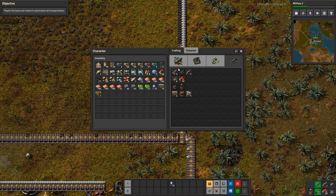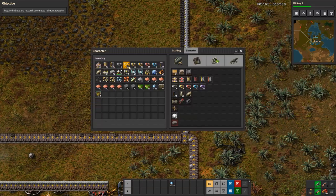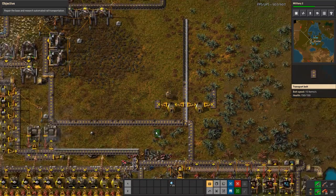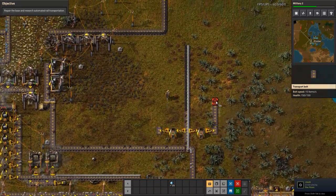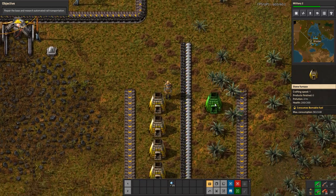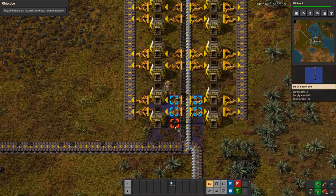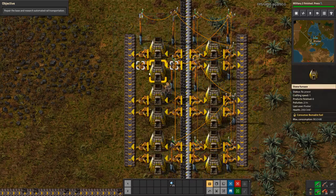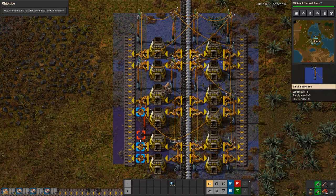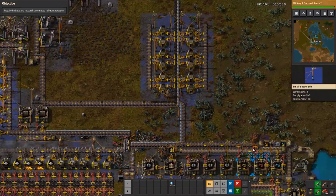Military 2 research just finished as well, so we should be able to make some upgraded ammo. We could also make grenades by extending this line here. Now let's extend the power. We will start to produce steel. Because I already have iron gear wheels nearby, I'm going to have my engine build over here — and I also have the iron plate over here as well. So it's kind of a convenient spot to put the engine build.